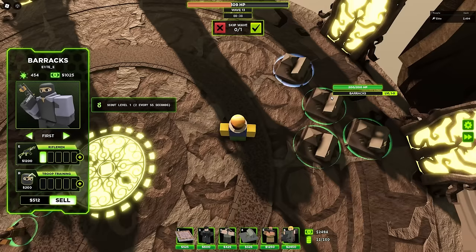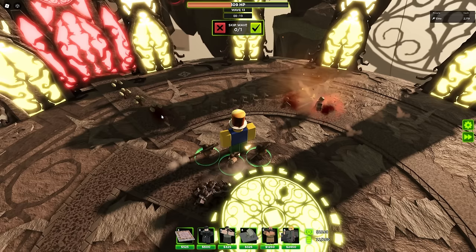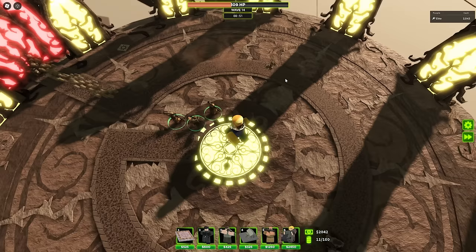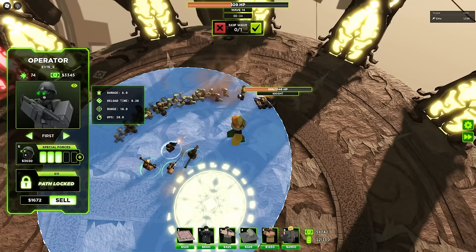Let's get our next level of scouts - the riflemen. These things have 25 HP and significantly more DPS. So if you manage to line them up like I did right here, the damage is just going to be wonderful. This round's a little dangerous - wow, he didn't run over my scouts. I'm going to get an operator for more consistent damage against these hiddens. There's a knight - they just did around 200 damage hitting into him.